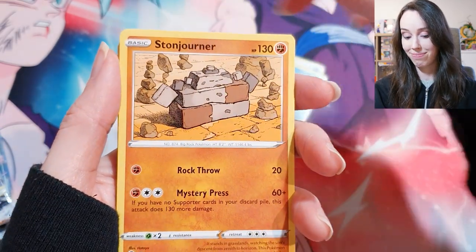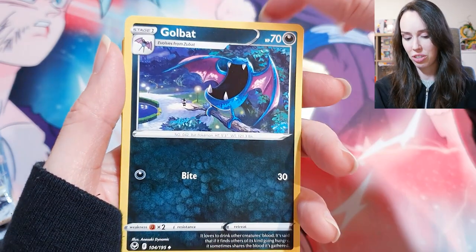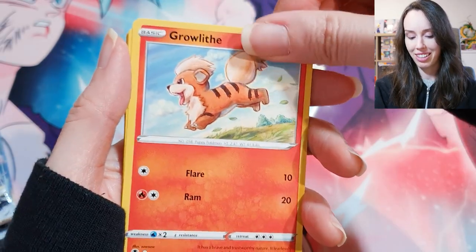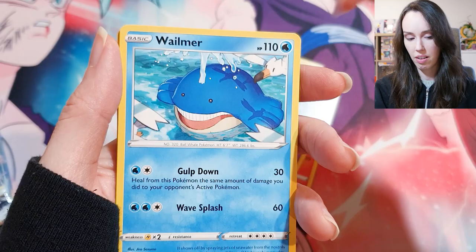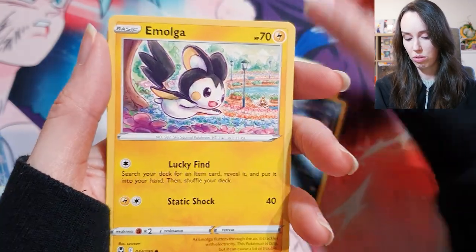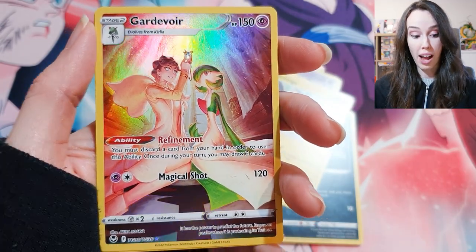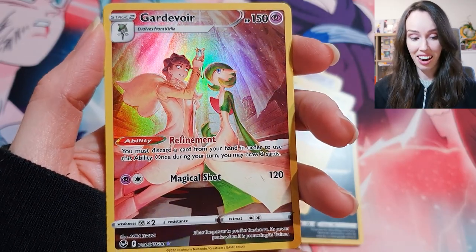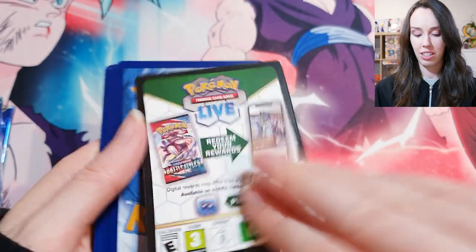Stonjurna, Golbat — that's actually pretty cool art. Growlithe, Misdreavus, Wailmer, Murkrow, Emolga. Wow — okay, that again is another beautiful card. Let's continue.